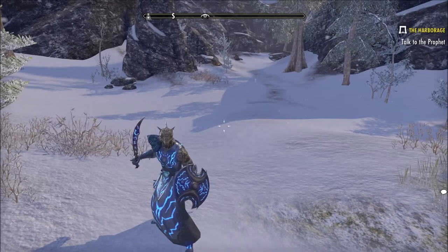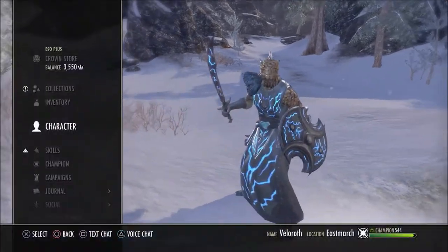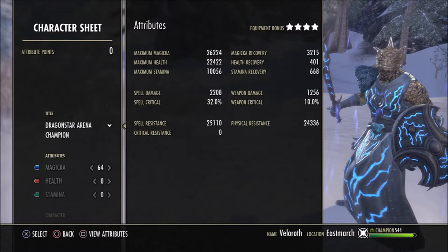Let me show you my stats fully buffed. My maximum magicka isn't anywhere near 40k, and that's fine because he's not just a healer — he also has a tanky edge. The spell damage is okay, it's not the best, but when I explain how the build works it all makes sense. 3,215 magicka recovery is really decent and very key to this build. The spell resistance and physical resistance are very nice as well, because half this build's skills require you to be on the front lines absorbing a lot of damage.